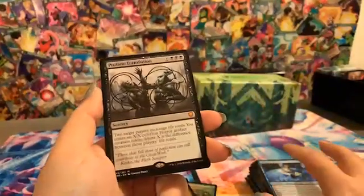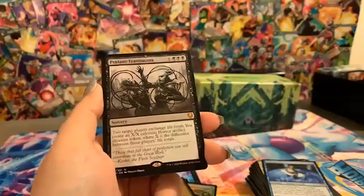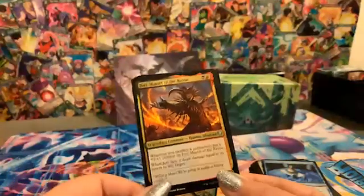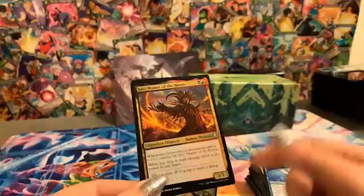Profane Transfusion — two target players exchange life totals, then you create an X/X colorless horror artifact creature token where X is the difference between those players' life totals. That's pretty interesting. Juri, Master of the Revue — kind of cool, only costs two, another legendary zombie, and a foil card.